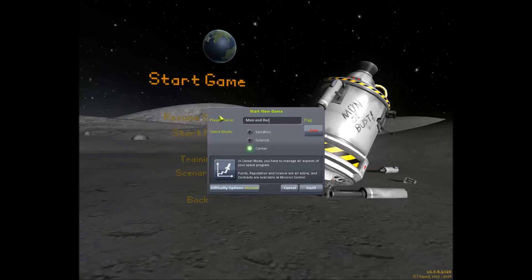Hello and welcome! This is GunjoKarl. We've got a fun one for you today. It's the moon and back speedrun where you start in career mode, land on the moon, and get back home as fast as possible.